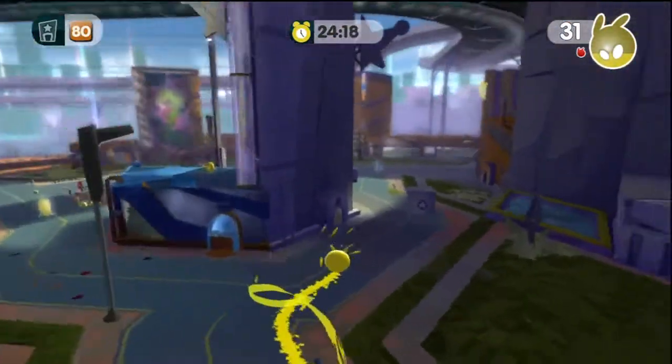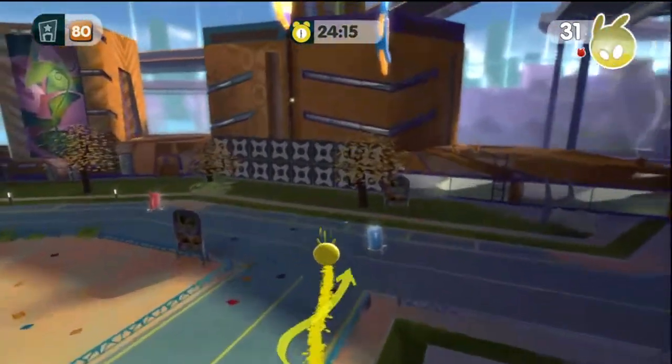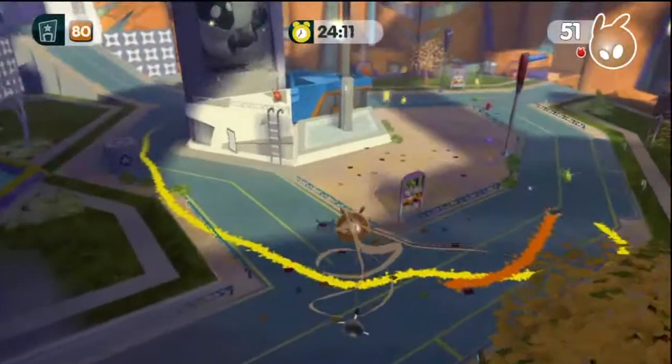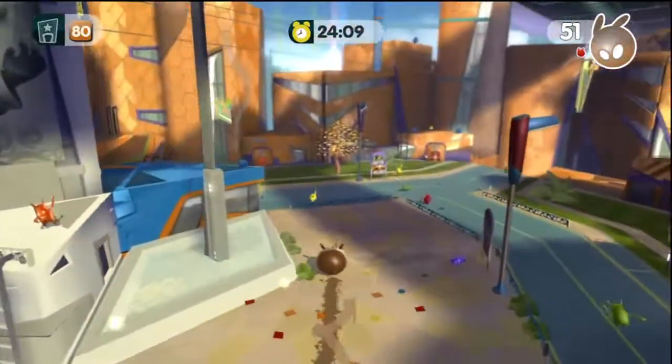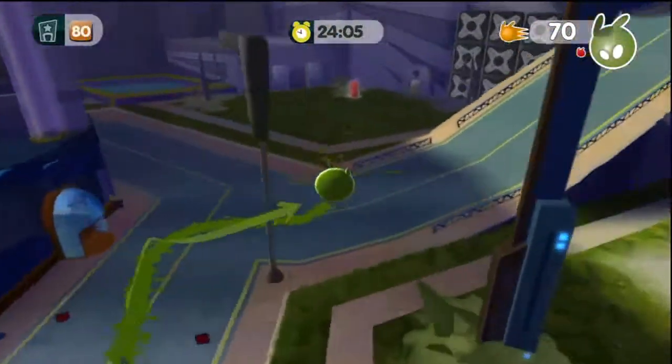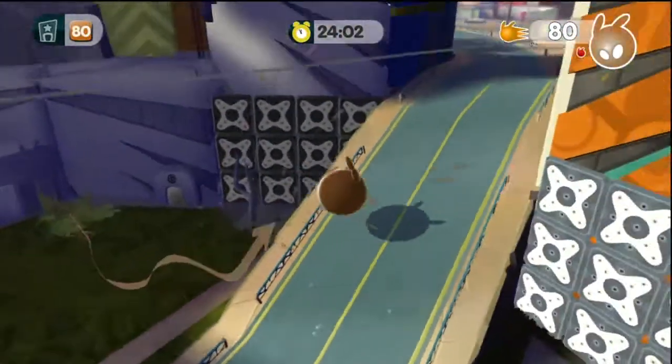There were pools in here, weren't there? Oh, those are water. We gotta find a way to fill up on color. We can start by slamming these things — forgot about that. I think each one gives us 10. Yep. So if we slam one more, then we are all set.